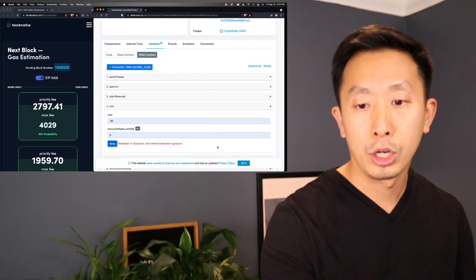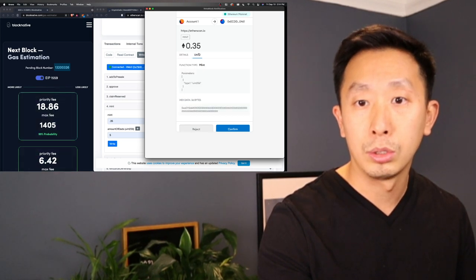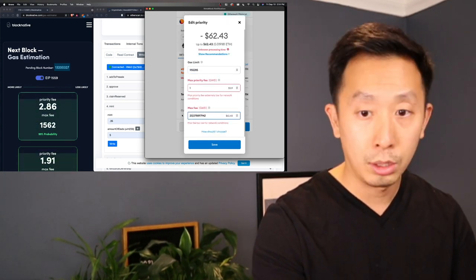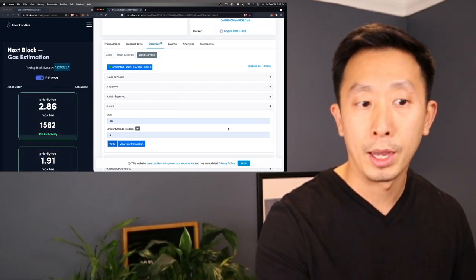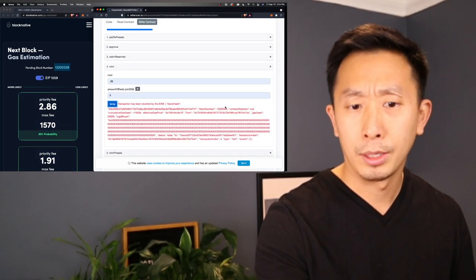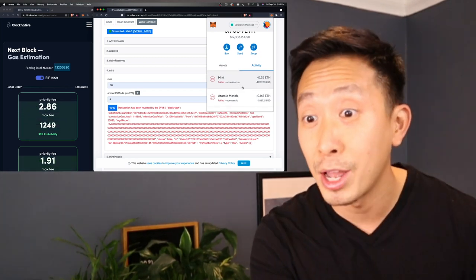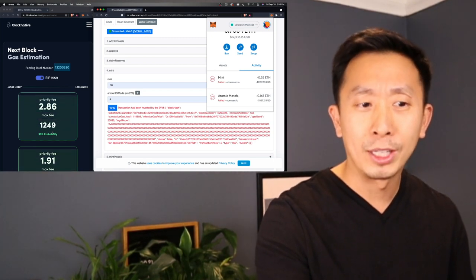Reject it, reject it, write it again. Gas has gone down substantially. Let's click on Advanced Edit — let's do 2,000 max and 1,000 priority. Save that, confirm that. I don't mind spending that much and I think I confirmed it. Let's see if it goes through. Revert it — I don't think we got it.